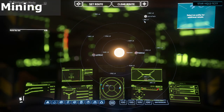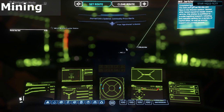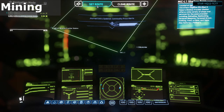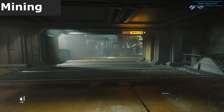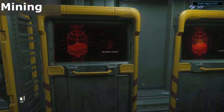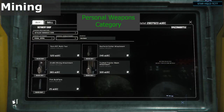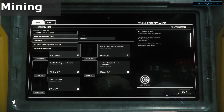In this video we'll cover mining, specifically hand and ground vehicle mining. You can also do ship mining with vehicles like the Prospect or a Mole, however those require a not insignificant investment. They can be pledged for with real money or purchased in game, but that could be on another video altogether. I've put a link in the description for the SC Trade Tools website, which has a nice page on mining detailing the recommended place to go for a given ore type and also where to sell it.